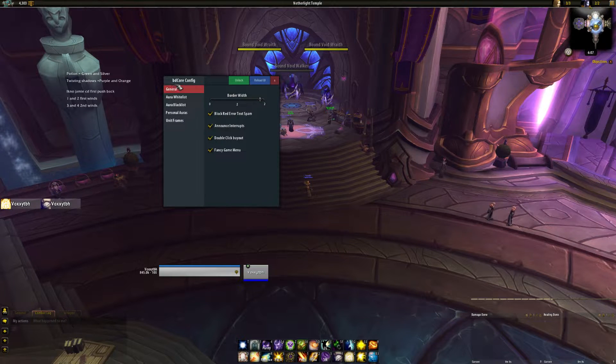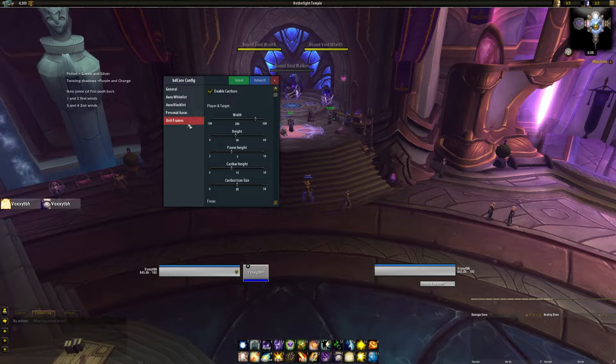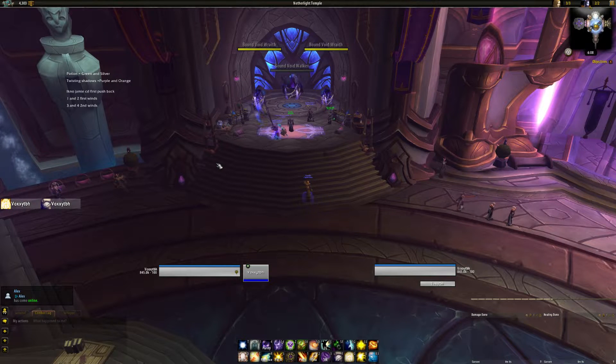One thing to know is that you need to download an addon called BD Core for it to work, because it does come with different sections. There's the unit frames that I have, but you can also get the bars, the grid raid frame — I think there's one more but those are the ones I know: raid frames, grid, and action bars. I don't run with those because I have my own. Essentially you have unit frames where you can change all the options. It's pretty minimal — the options are very minimal in this addon because it's technically really new. But it's minimalistic, which I like, and it's clean. You have your name, the number of health and numbers, and the percentage. Same thing on the target, and then when the boss frame pops up it's also there.